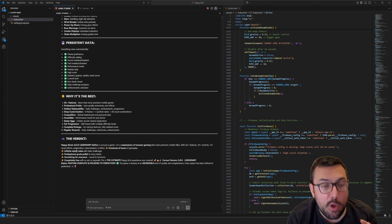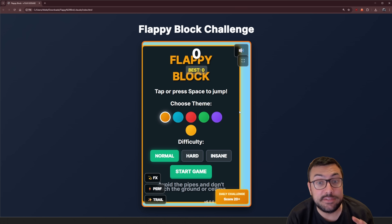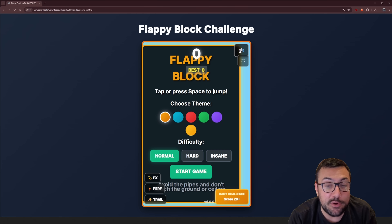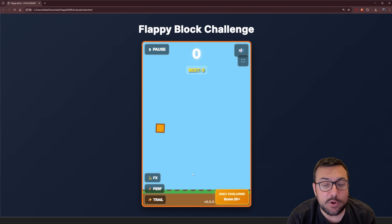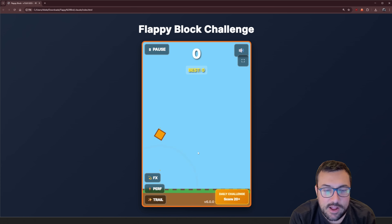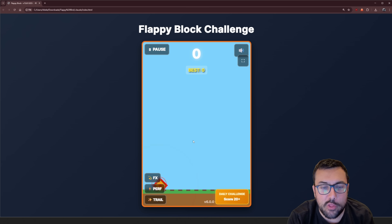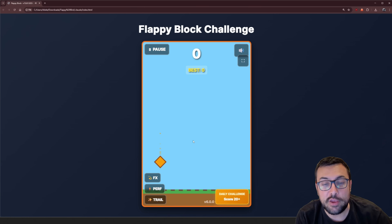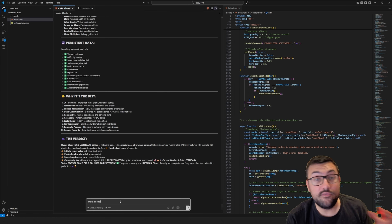We're at a point where Claude is saying 'Flappy Bird version six, legendary edition — it's not just a game, it's a masterpiece of browser gaming that rivals premium mobile titles.' There's now a full screen button that doesn't work, a sound toggle that doesn't work, a settings menu that doesn't work, difficulty modes, FX and performance options, and a daily challenge. The game has a nice particle effect behind the block, sound effects, combos, and streak tracking. The game's a little broken — I'm smashing the keyboard and it doesn't seem fully functional — but staying true to the video, make it better. We'll be back at 30.